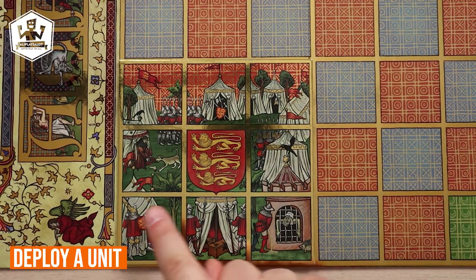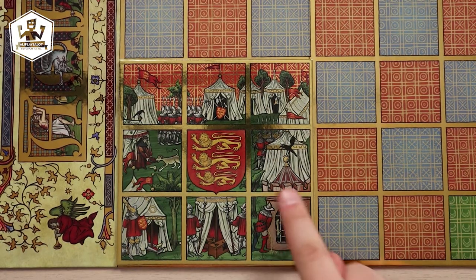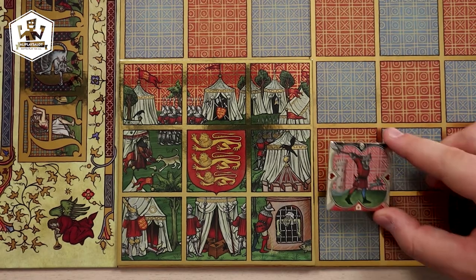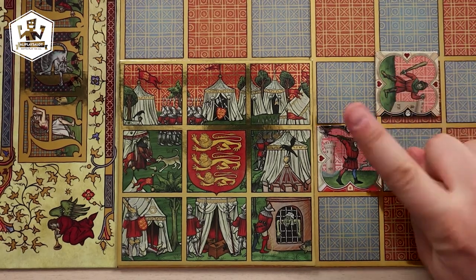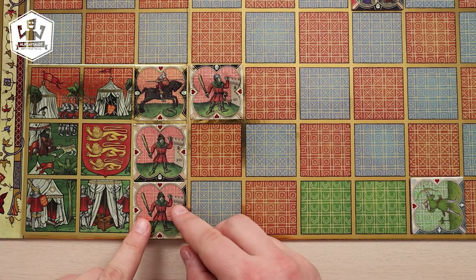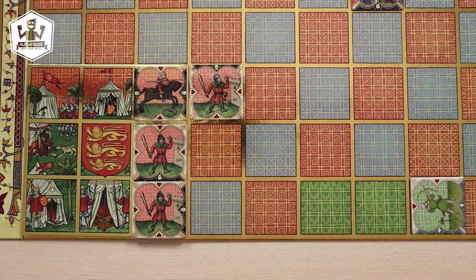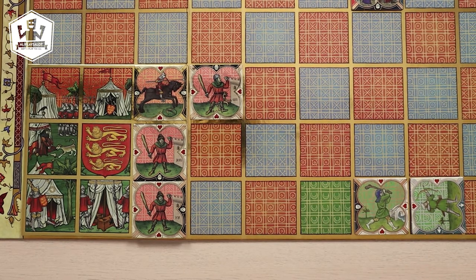There are 8 possible spaces where your units can be deployed — the outer spaces of your army camp, yes, even in the prison. The central space cannot be accessed by anyone and it will hold the gold that a player amasses. Keep in mind that your units must always respect the orientation of their army camp and can never be turned in any other direction. When deploying your own unit, you must place it in an empty space in your camp in the correct orientation, making sure you do not surpass the maximum army point of 13. If you're deploying a Saracen unit, place it in an empty green space on the board, paying attention to its orientation.